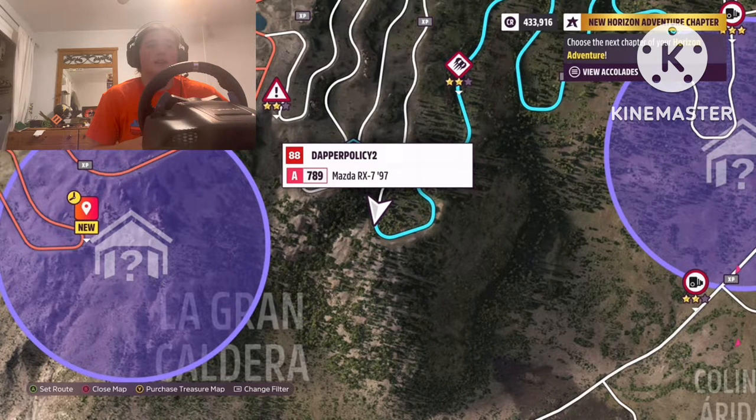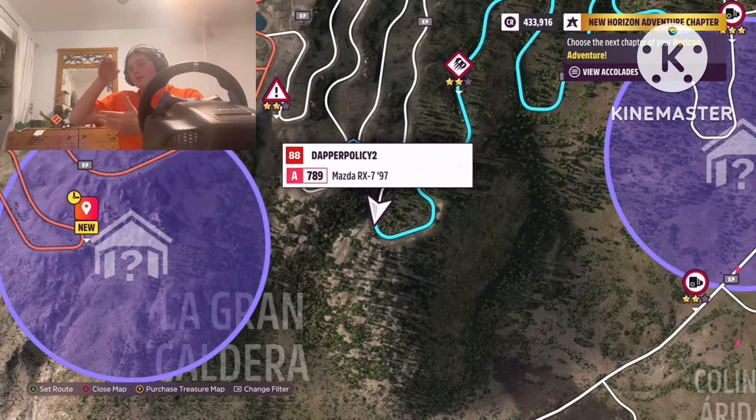The exit point here is a giant double apex — kind of — even though it's two corners. You could almost drive it like a double apex if you're fast enough. You've just got to be careful on this corner because it's big and wide, a high-speed corner, and it almost leans to the outside on a downhill slope.